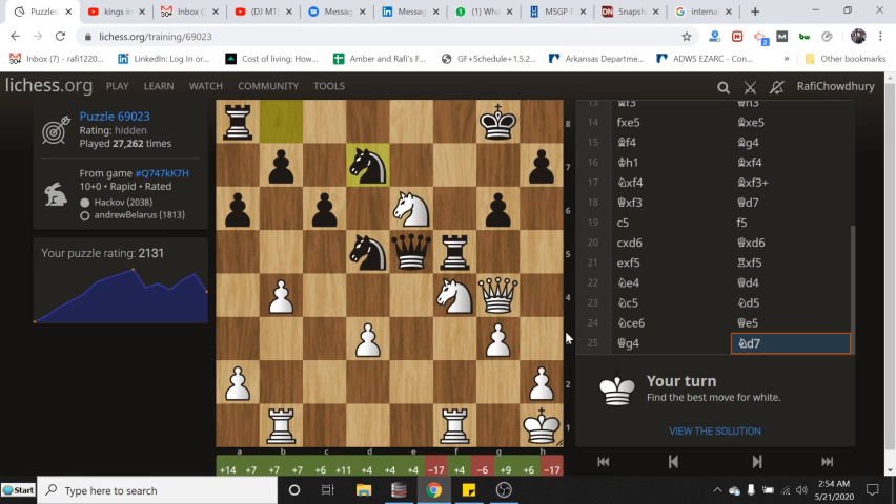Final puzzle: two rooks each, queen each, two knights versus two knights, five pawns each — material is even. The loose piece is this unprotected knight. We must consider winning it. We also have to consider that his queen can be easily hit by our rooks. Fork ideas with knights all over the place.